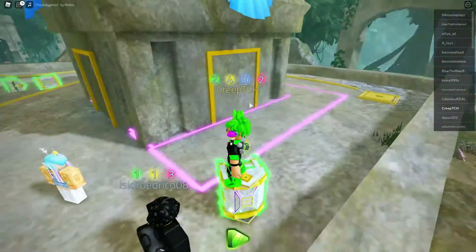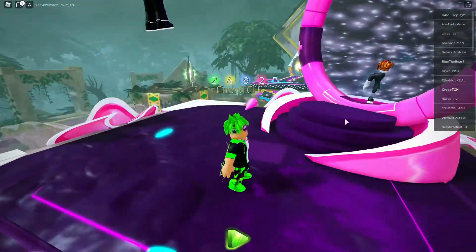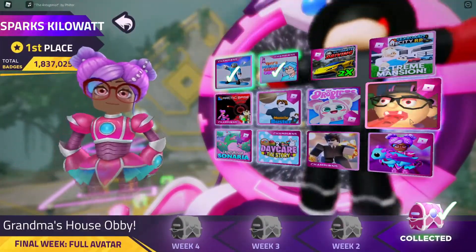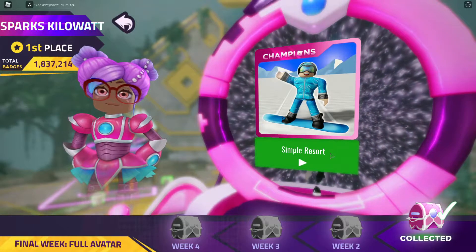So what you want to do is, once you've joined the Metaverse Hub, you go up to this pink platform thing, because this is the platform for the champion Sparks Kilowatt. You run into this portal, and then it will have a bunch of games you can do. The easiest one that I find was the Simple Resort, so that's the one I will be doing in this video, so let's get into it.